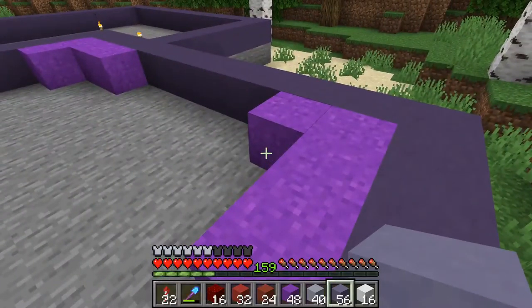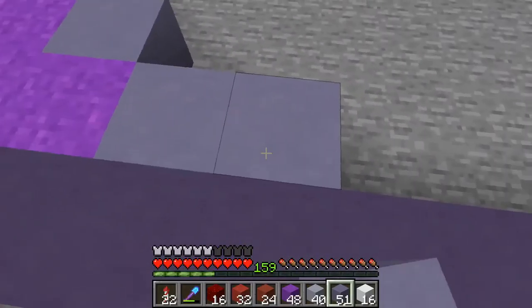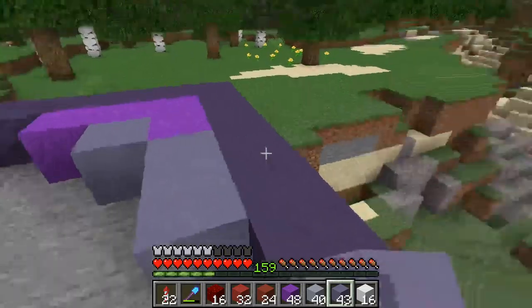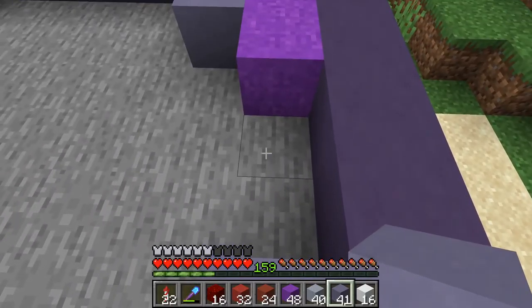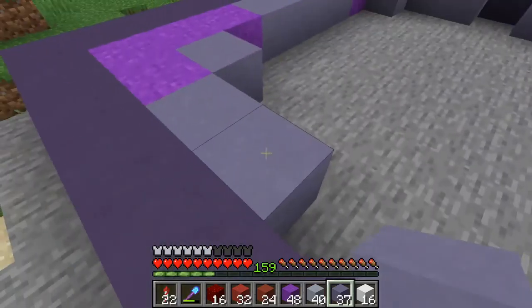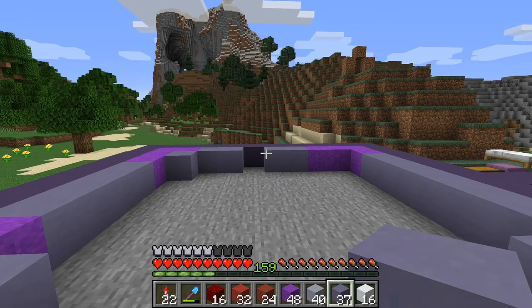The area in the tall square needs to be lit up, because that will be the head and that will be hollow. So we don't want to have any mobs in there. Now comes the difficult part of counting out the blocks — that's where I usually go wrong.